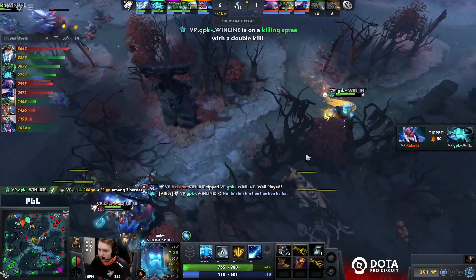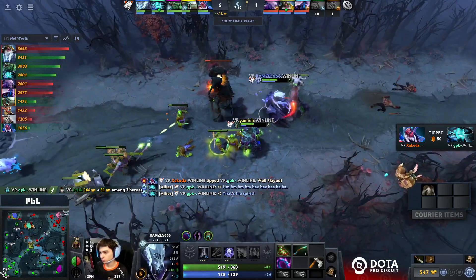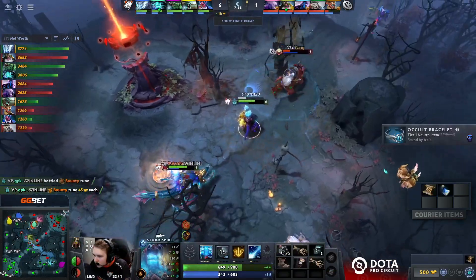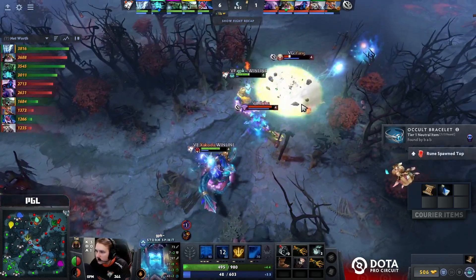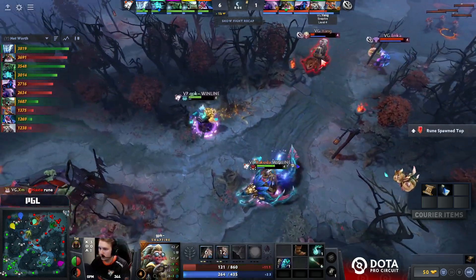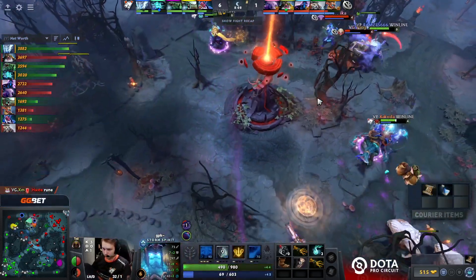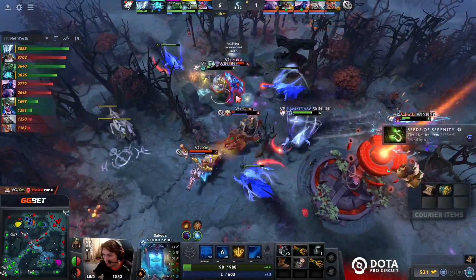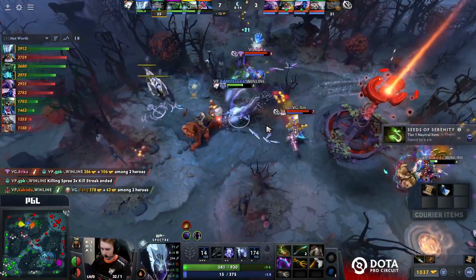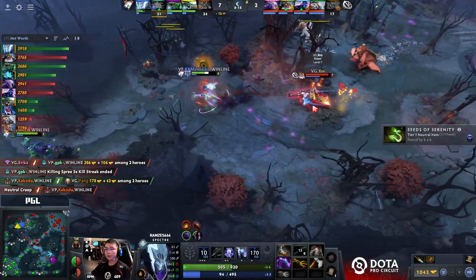The way Virtus Pro are going to win this game is by giving GPK a ton of farm — he's even got the double bounty runes. Erica has used a lot of mana for the Storm Spirit, and XM has a haste as well. GPK is going to go down — it's looking so good but not to be. Ramses will try to play around with the Horn to get the kill onto Yang.